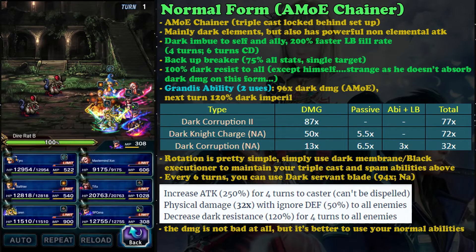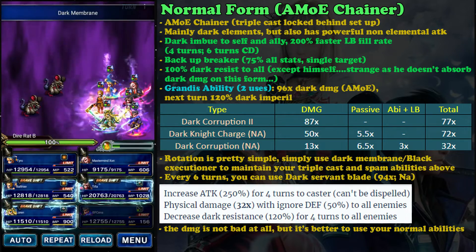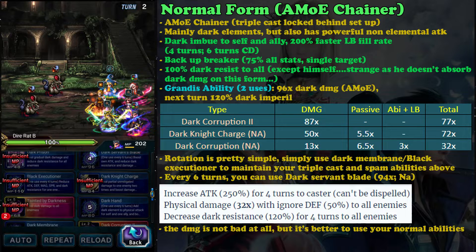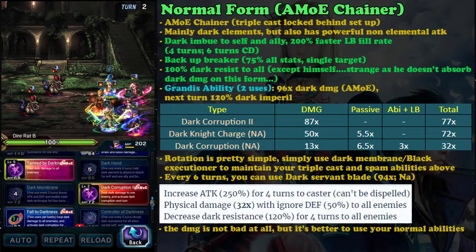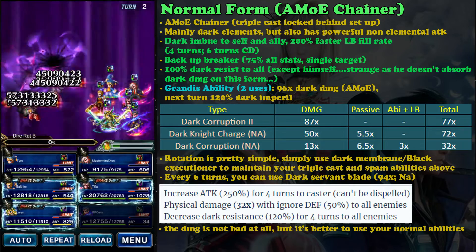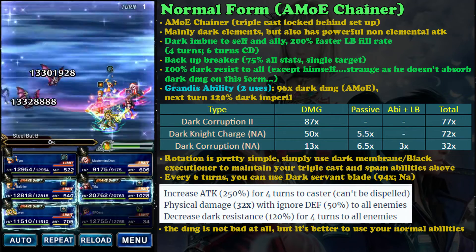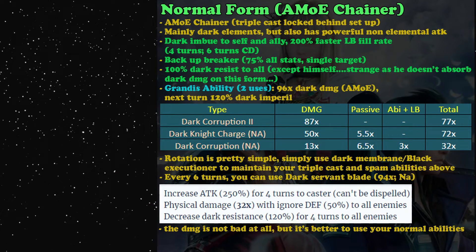The finisher also imperils 120% dark resist on the next turn. For dark imperil, you don't need to rely on this because you can use Dark Corruption to imperil the enemy's dark resist right on that turn. Dark Corruption damage is not that high, so the finisher helps maintain dark imperil. For the limit burst, it deals nice damage but your normal abilities are simply better, so it's not worth using.